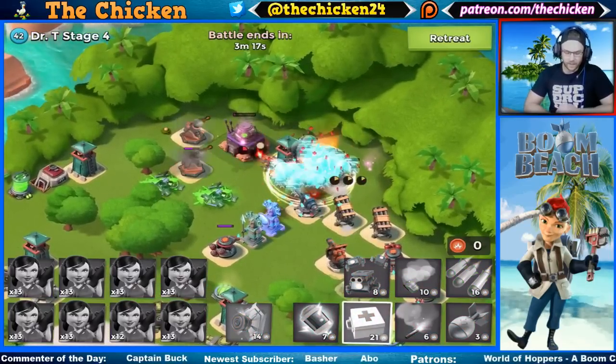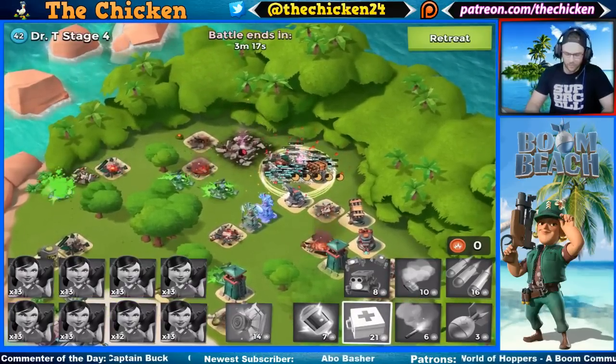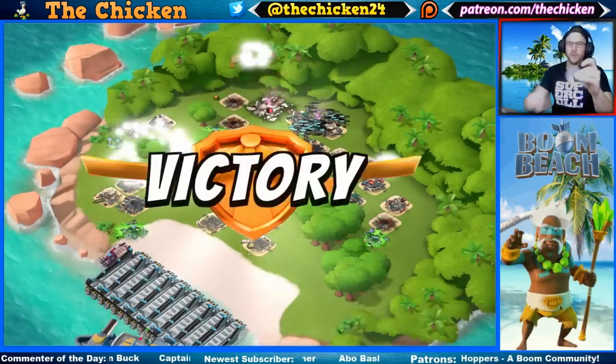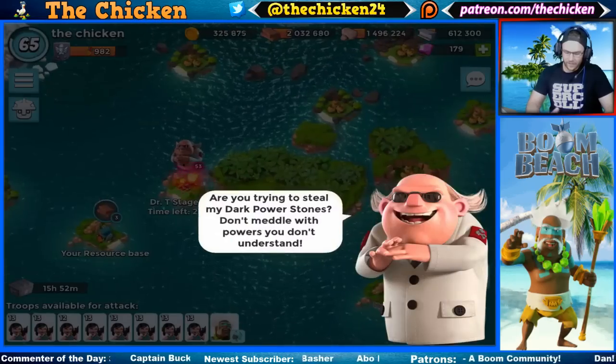We purely just used the ice shield and we only lost one Zooka. Yeah - max level ice shield, max level Dr. Caveman, this fidget spinner is definitely something. All right, let's dive into stage five here and see what we can get done.